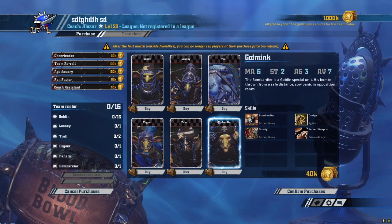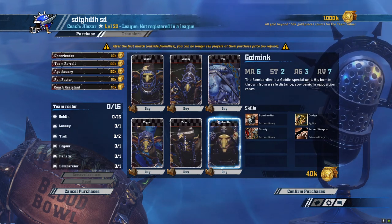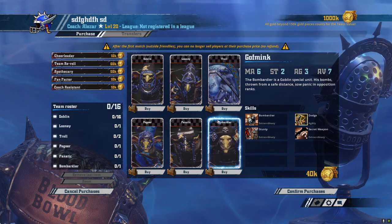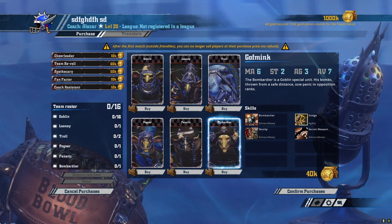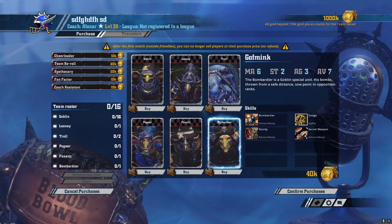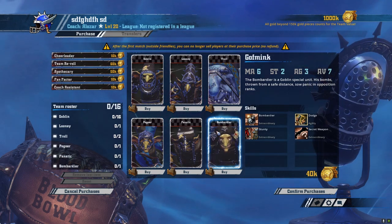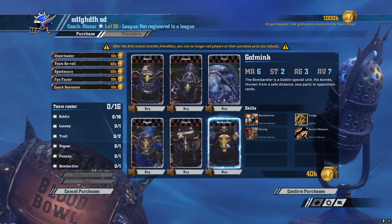One of the things that could be difficult to play against is something like the Khemri or maybe the Dwarves — teams that are really going to heavily rely on cage tactics, where they're going to have their ball carriers surrounded by some higher strength supporting players to stop you from getting in and getting the ball away from them.